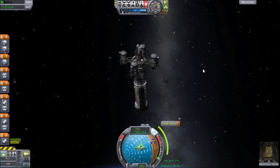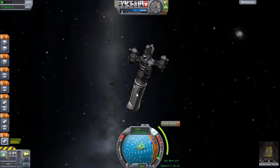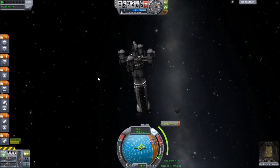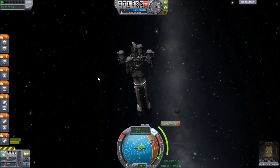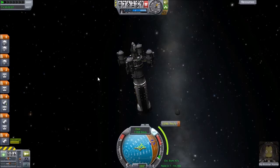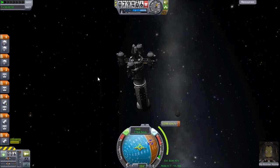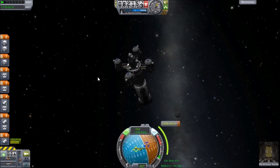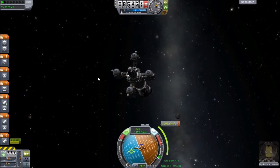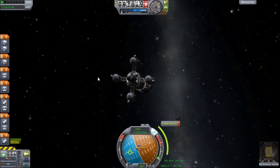We seem to have everything we need, at least as far as I can tell. So let's go ahead and get to our node. Let's do a quick test burn. I guess we'll face our target direction first, and I can't move this bad boy at all without the help of RCS, because it's still fairly heavy. But we have a lot of fuel left, so I don't want to waste that. Let's go ahead and do a quick test burn.